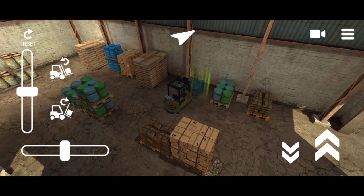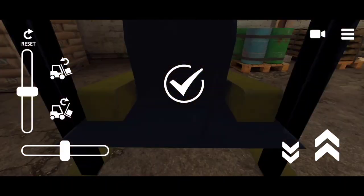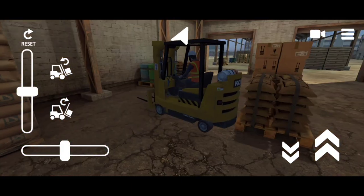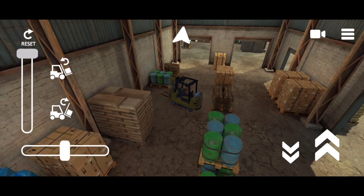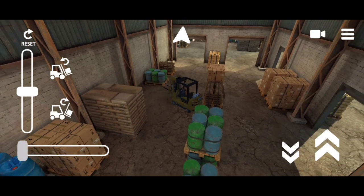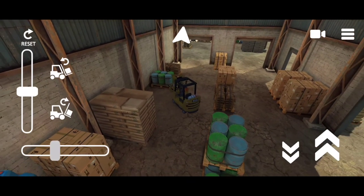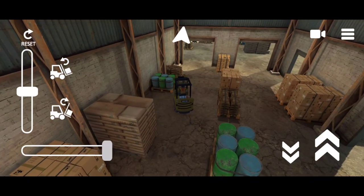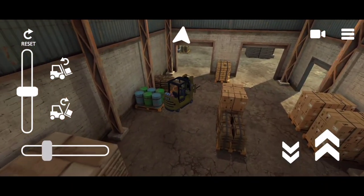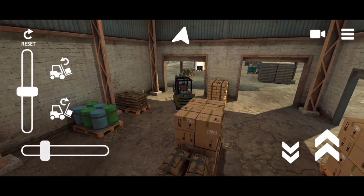We're just going to deliver the load, put it here, back off, and voila — we have the checkmark, mission accomplished. Then you need to get another load and deliver it from another place, and so on and so forth, until you finally unlock the next stage.